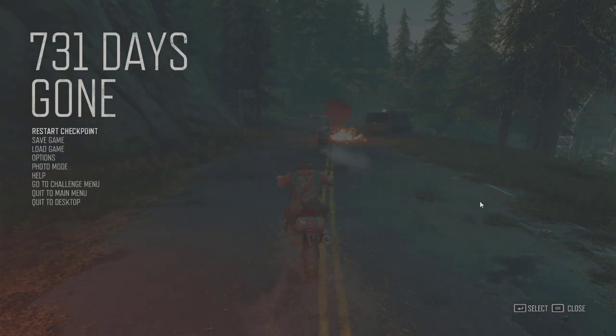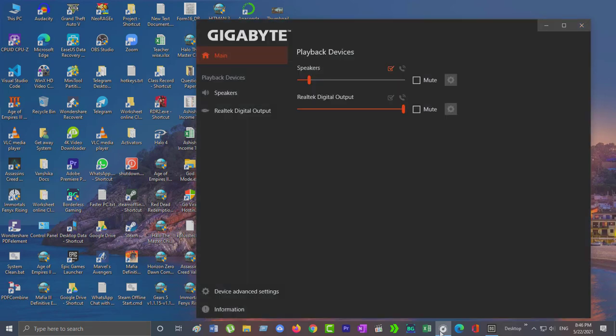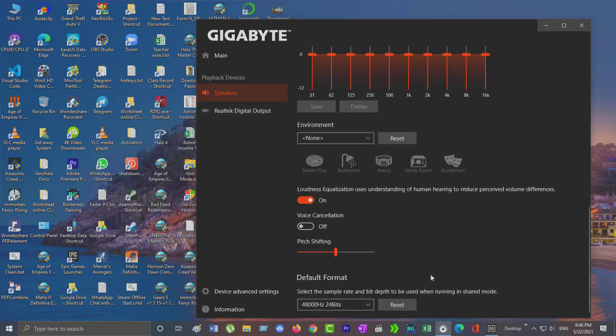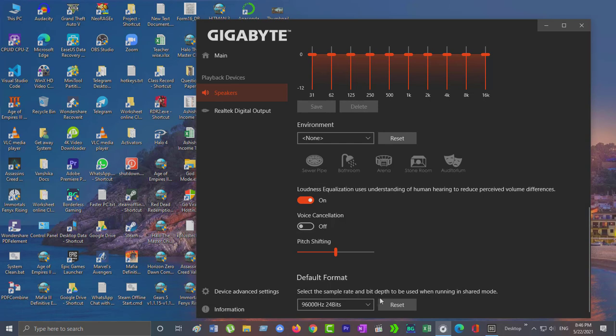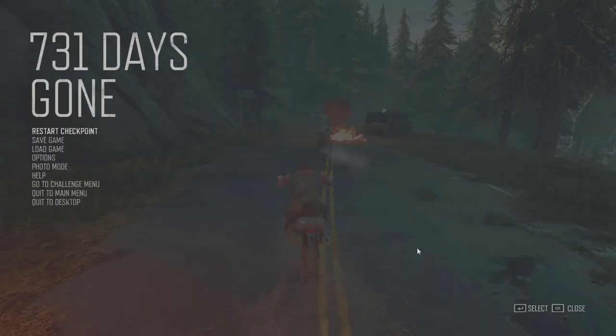Now I am going to show you how you can remove this stuttering or frame drop. Let me pause it. You have to open your sound manager. Here, my motherboard is Gigabyte. Go to Speakers and here you can see the default sound format. It must be selected as 48000 Hz. Not more than that. If I select, let's say, 96000 Hz — let's see, will the game still be that smooth?